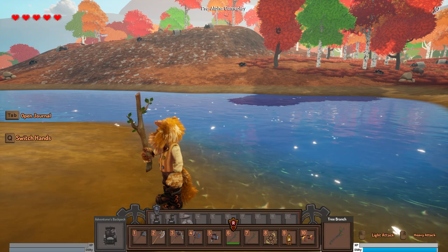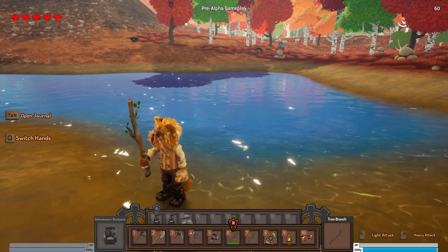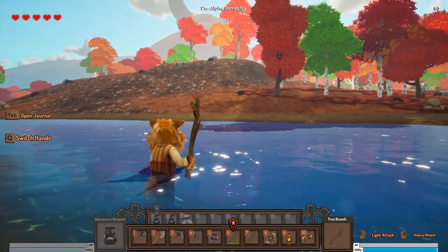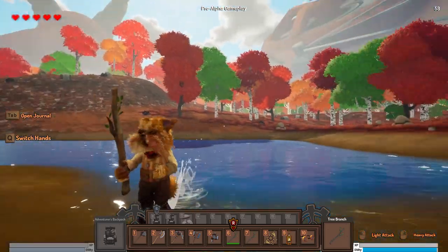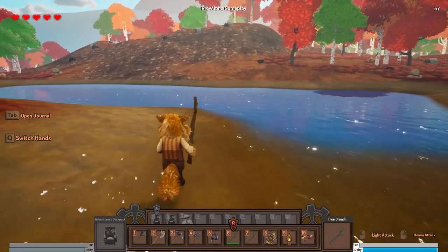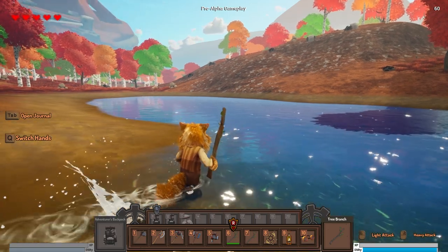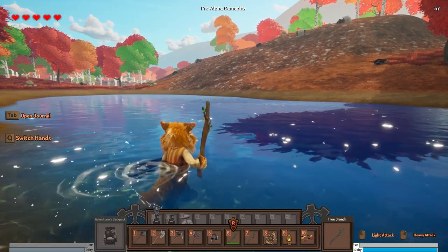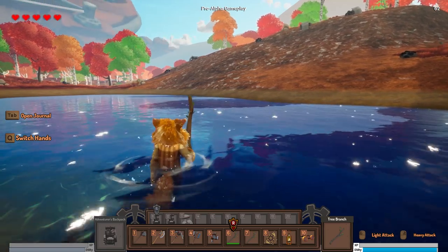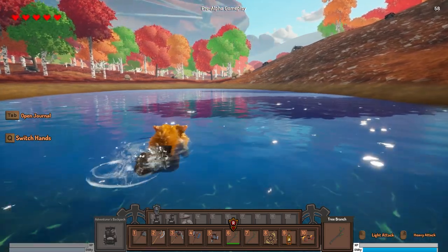The water chunks aren't dynamically generating around the player yet, but they will be after early access when there's an actually procedurally infinite generating world. One cool detail: if you enter the water, your character will get wet. This is a little element I got from the Vertex Painting plugin. I use a lot of plugins, but I always make them work for SparkMods — I take what's best from these assets and bring them over.